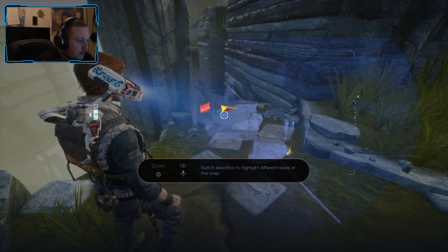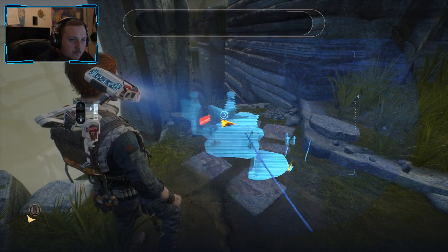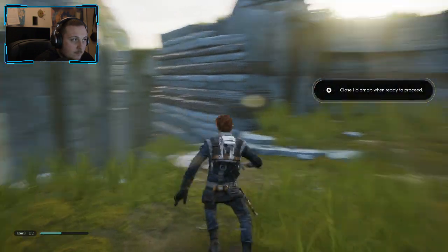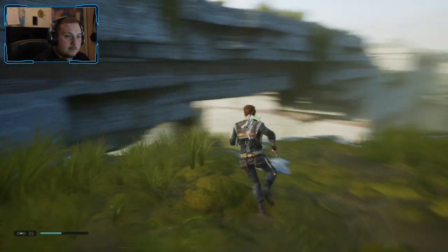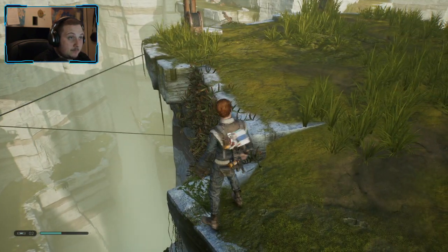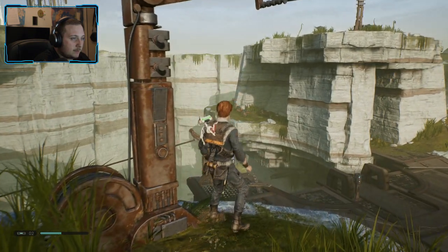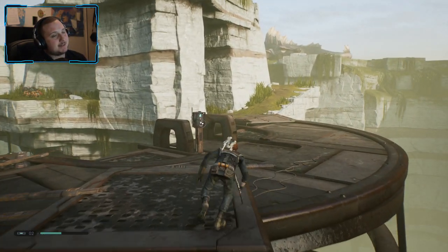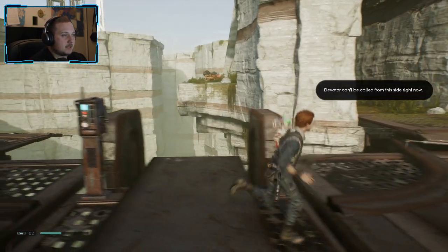Switch elevation okay. Can you not climb it? I bet I have to climb — oh wait, didn't I come from there? Can I actually get up? I should be able to make that jump. Phew, I thought I wouldn't make it. Elevator cannot be called from this side right now, okay fine.